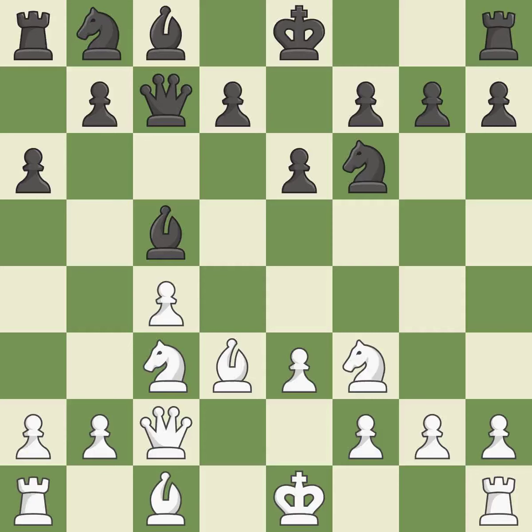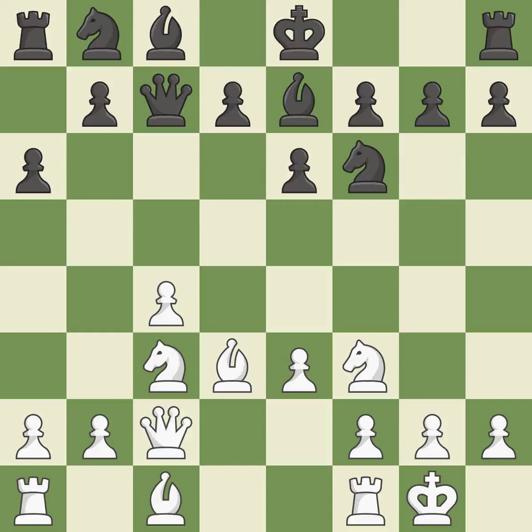By developing a bishop from its initial square, this activates it — that's good. This moves the bishop to a better location, allowing it to control more squares — it is excellent. Castling gets the king to a safer square out of the center of the board, while also developing a rook. Castling kingside tends to be safer because the king is further from the center — it is excellent.